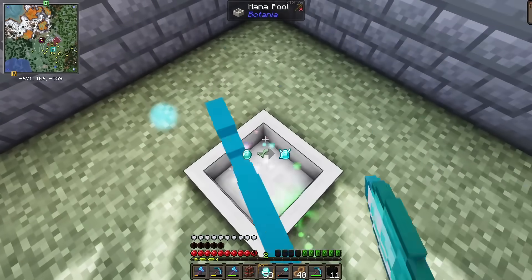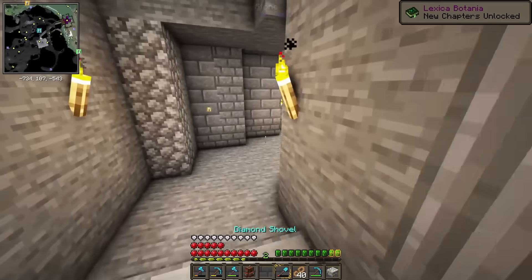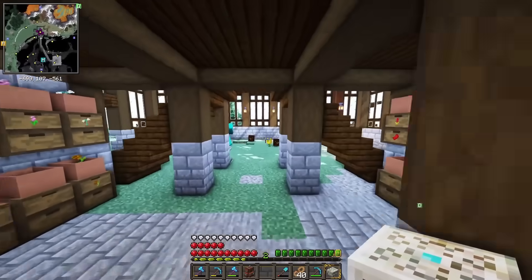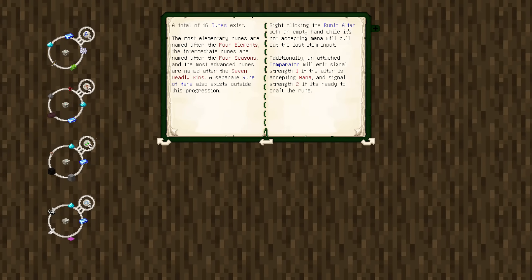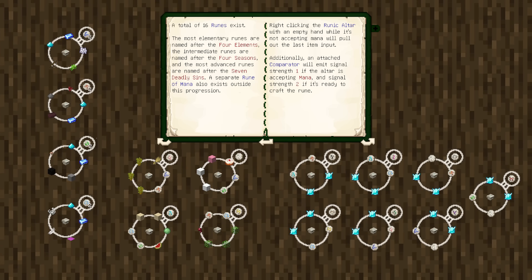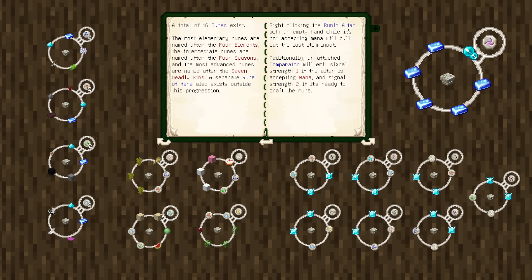Upon arriving home, I checked a diamond in the mana pool, creating my first mana diamond, which would be used to craft a runic altar — another fun component of Botania's crafting system. With this, I could create one of the 16 runes in Botania, which are used as ingredients in complex flowers or devices. These runes are separated into three tiers according to the lexicon: the most elementary runes are named after the four elements, the intermediate runes are named after the four seasons, and the most advanced runes are named after the seven deadly sins. A separate rune of mana also exists outside this progression.